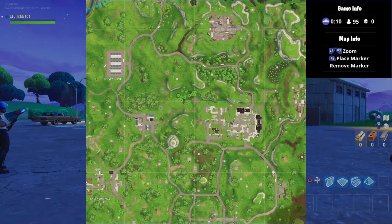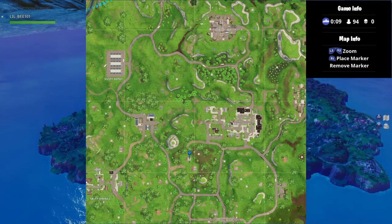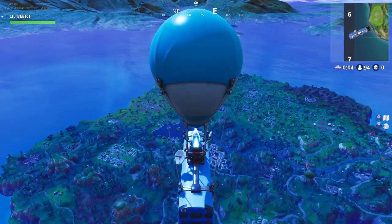You're going to want to land on this building with two chimneys that's right under my marker. It's located on the left side of Retail Row, right under it. This little white mark that you see on my marker is the building that you're going to want to land on, and it will have two chimneys on it.